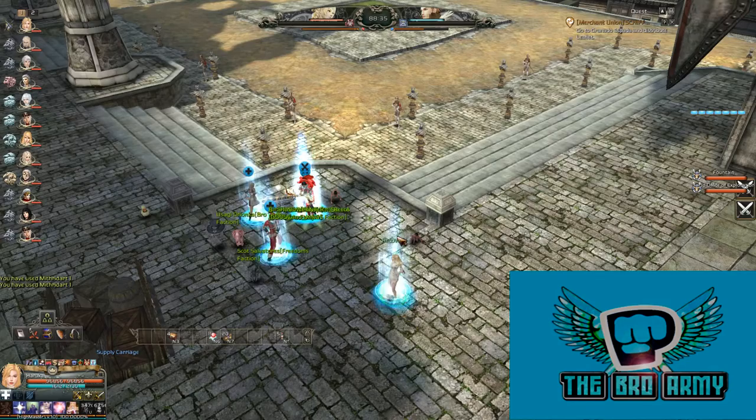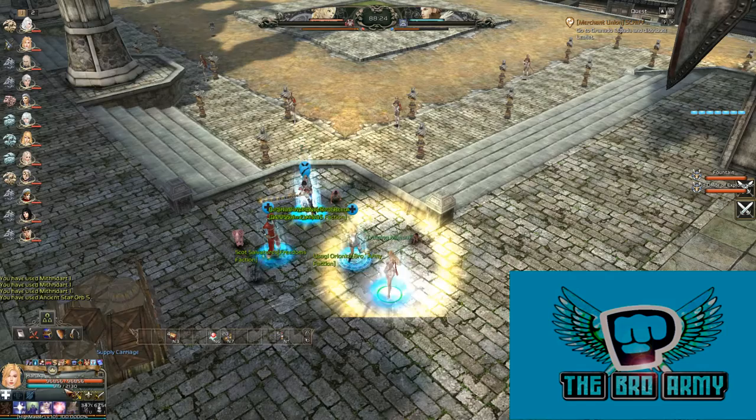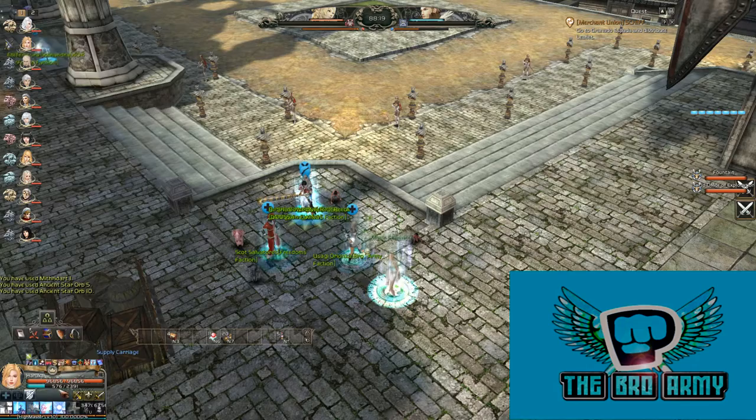For real beginners there are two options to get contribution points. First off, buffing your teammates inside the base. Here you are protected by a lot of cannons and the enemy faction won't come inside. You can use buffers like Vincent Trio for a better effect.